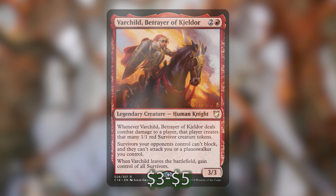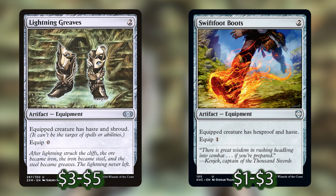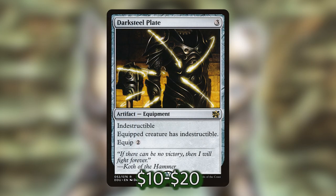Next let's talk about some cards that will protect Tarolf — not only from our opponents but from ourselves. First up, Lightning Greaves and Swiftfoot Boots, the classic shoes. Lightning Greaves costs 2 and gives the equipped creature haste and shroud, equipping for zero. Swiftfoot Boots gives hexproof and haste, equipping for one. These are perfect for giving Tarolf — a 5/4 with trample — haste, as well as protection from targeted removal like Path to Exile or Swords to Plowshares.